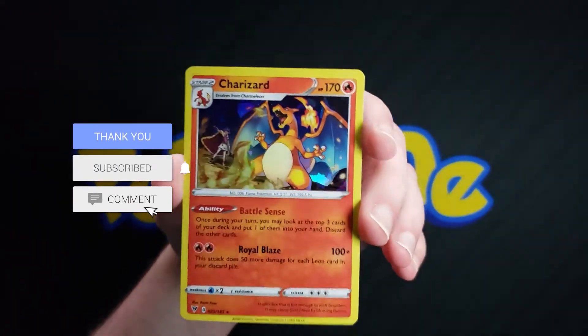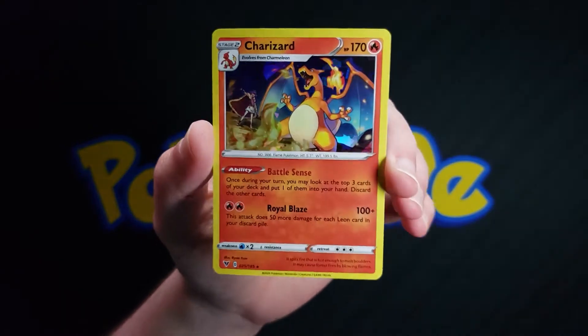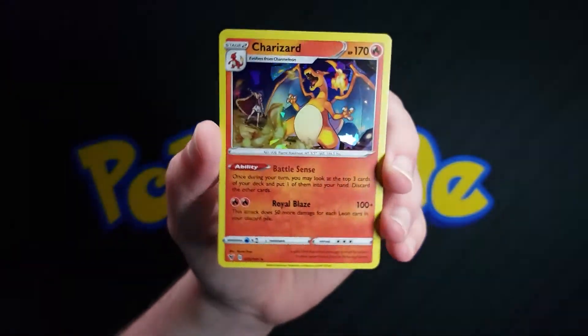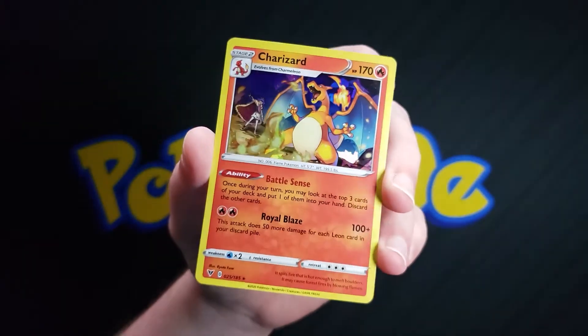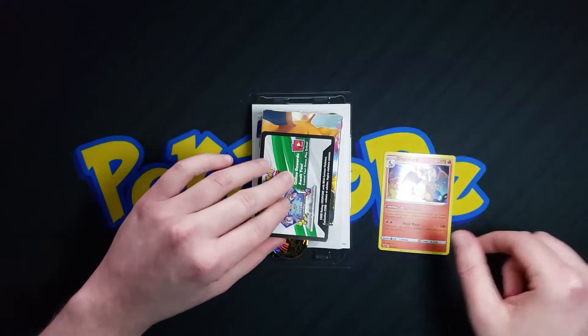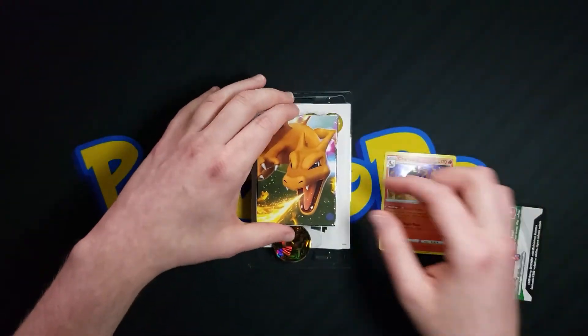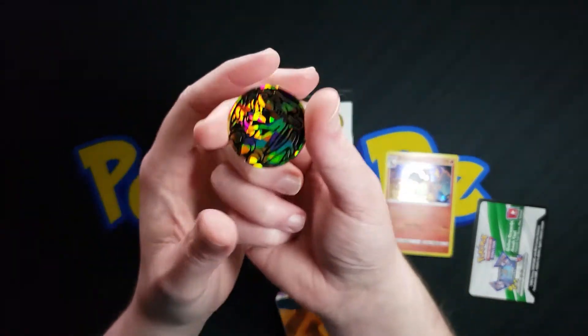What's really cool is with the theme deck we get a fancy special holographic Charizard. Charizard is actually not holographic in this set other than with the theme deck, so it's really cool that you get a special Charizard. We also get a code card, which I will claim, and the deck comes with a special Charizard coin.